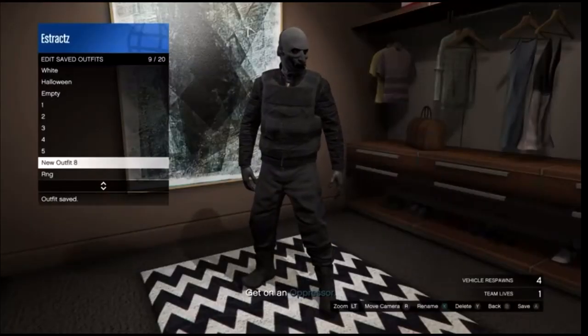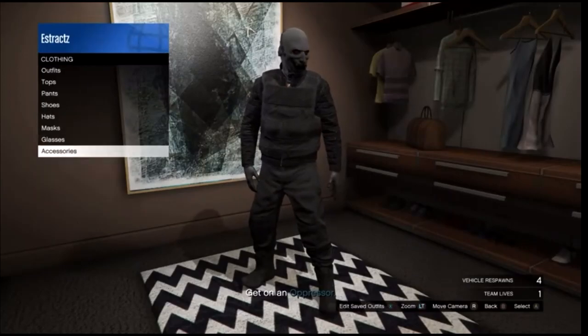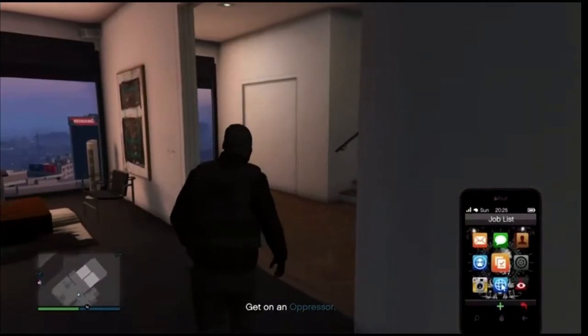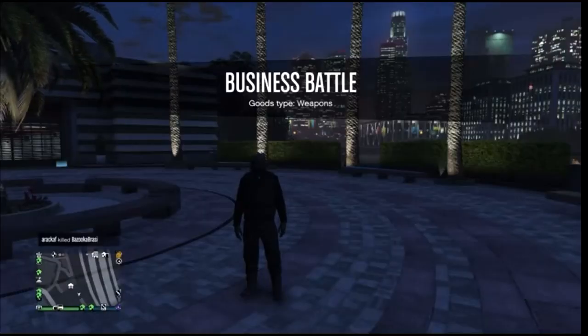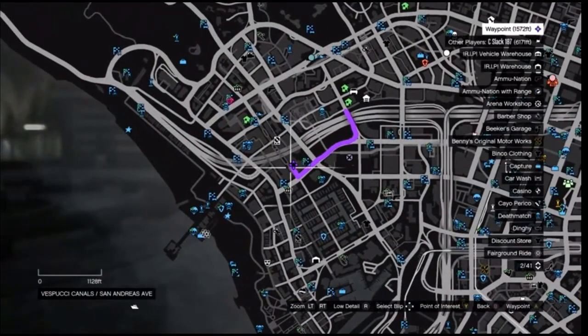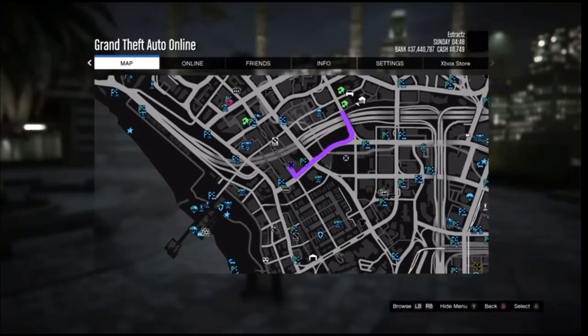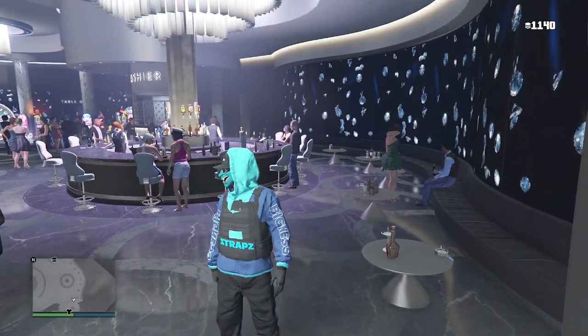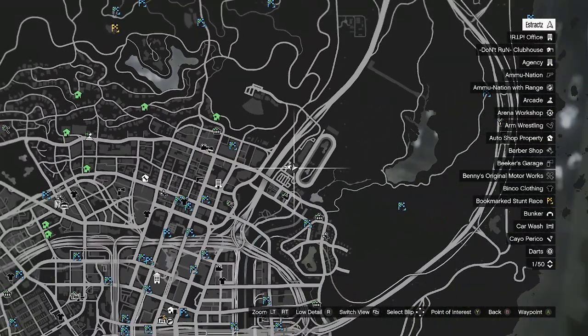After you save the outfit, back out of the closet. Pull up your phone and leave the job. When you load back into a public session with the black joggers, go ahead and head to the clothing store so we can do the outfit you see in the thumbnail. For the first outfit, once you have the black joggers, head over to the diamond casino.